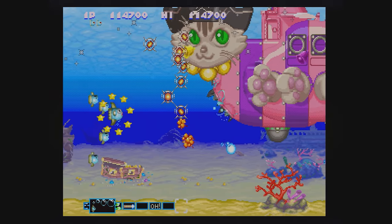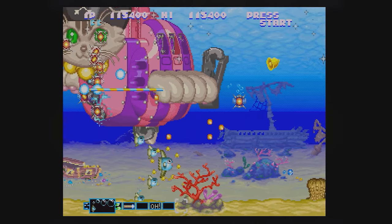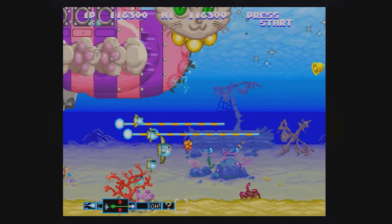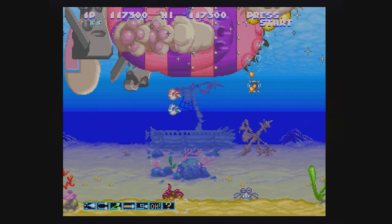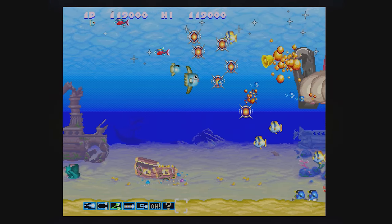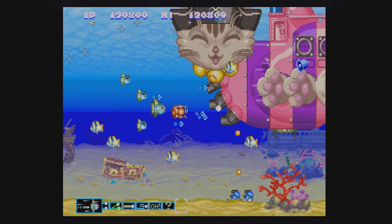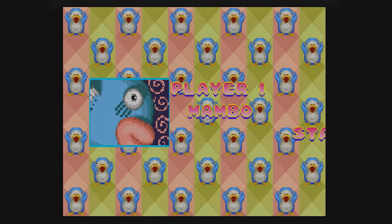What else have we got? You've got the roulette. So if you pick up a power-up icon, sometimes it will just go through a trumpety noise and then your power-up bar goes haywire and you have to stop it at the right place, otherwise you lose all your weapons — which is annoying. You've also got a simultaneous two-player option, and a bit of slowdown, but not too much.